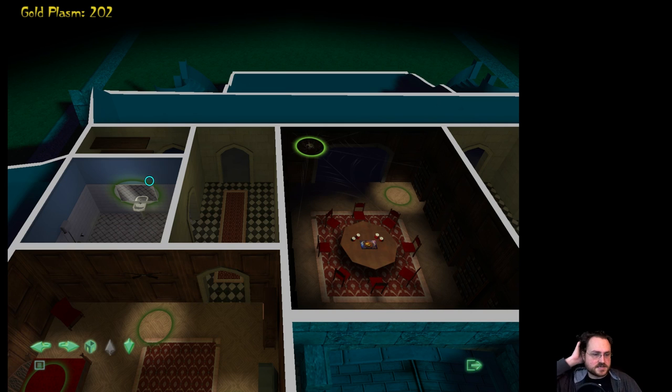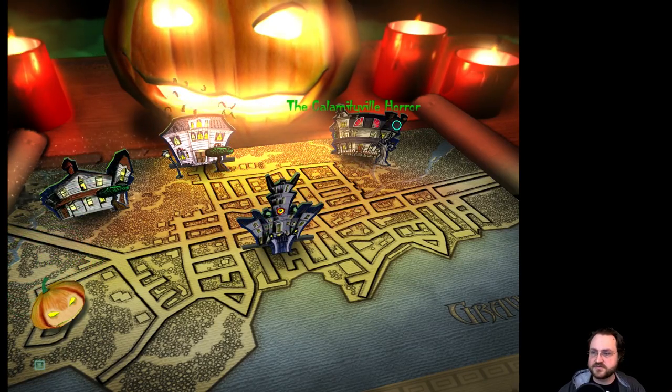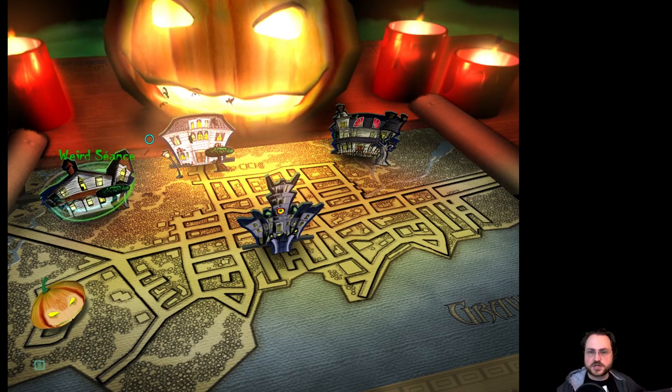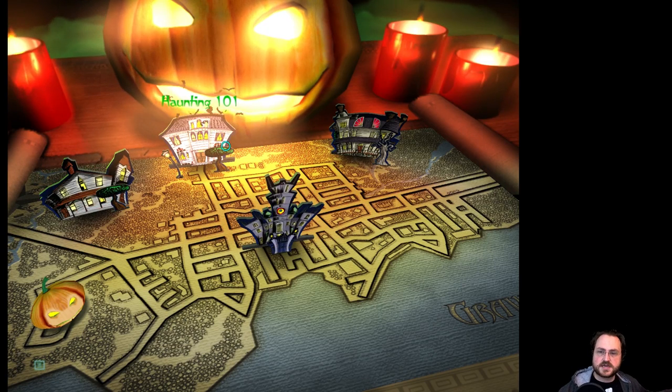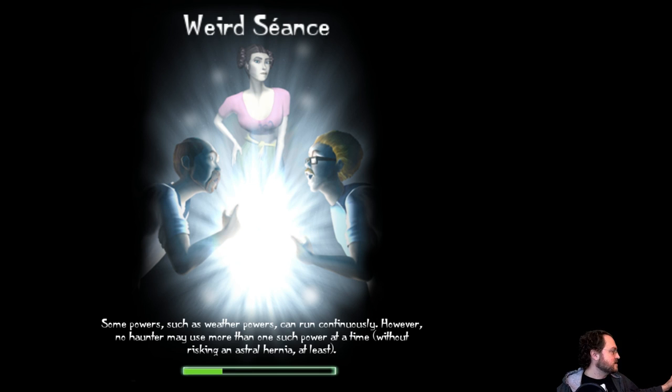I think we won't spend anything until we run into a mission where we could really use a specific ability. We're going to go over to Weird Seance — it's a good mirror to Haunting 101. This is the sorority and now we're going into the fraternity: Weird Seance.